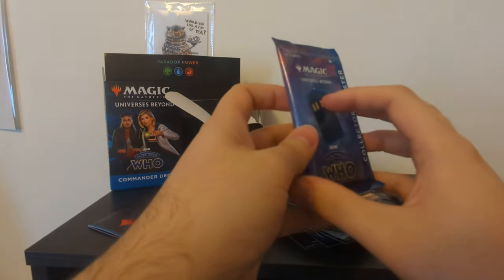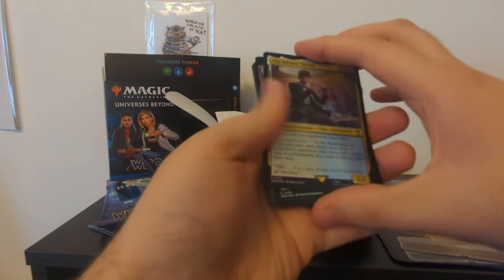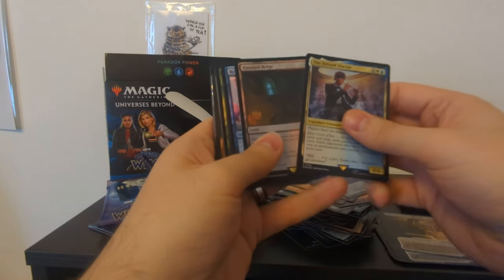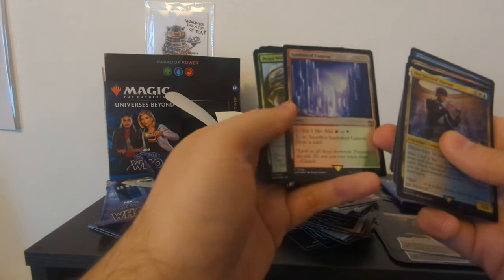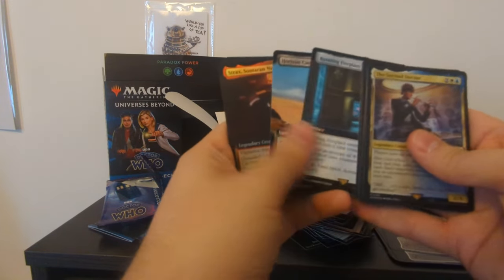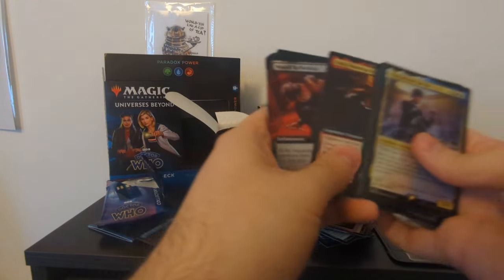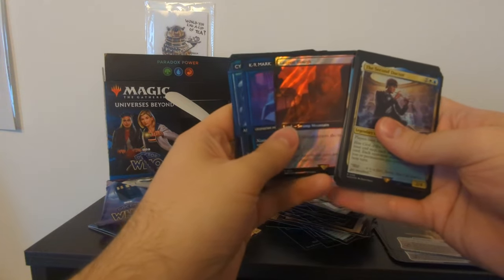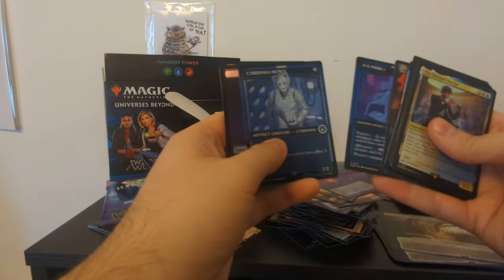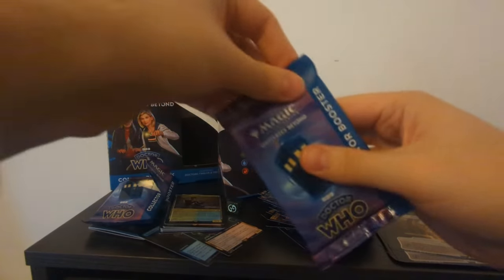These are Doctor Who Magic the Gathering Universes Beyond ones, and these have 15 cards each. Let's open up these boosters. We have Island, we have the Second Doctor — players have no maximum hand size, that's a very Second Doctor ability I imagine. Haunted Ridge, Reverse the Polarity with Third Doctor artwork, Sunbaked Canyon — I think that's from Midnight — Beast Within, Rotating Fireplace from the Girl in the Fireplace, Horizon Canopy — this is from The Greatest Show in the Galaxy if I remember correctly — Strax Sontaran Nurse, Wound Reflection, Perry Brown and she's very shiny, Choked Estuary — this is from Gridlock — Canyon Slow from the Face of Evil, K9 Mark 1, Cyberman Patrol, Dalek, and Island. Is this the only Dalek card that I have?